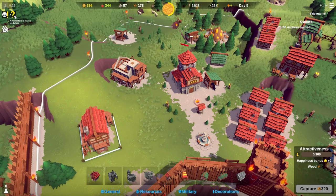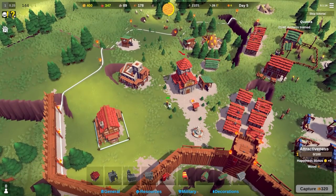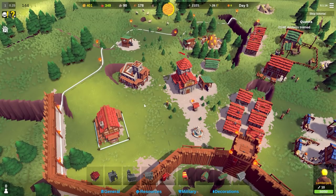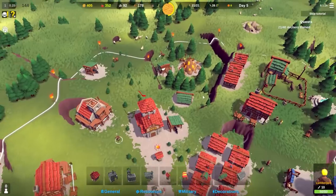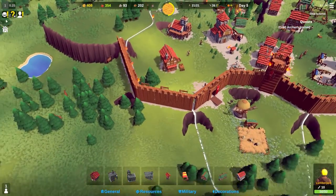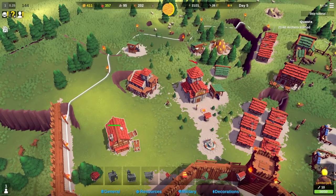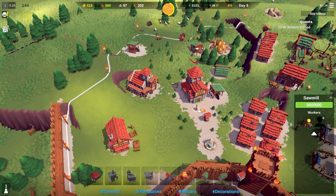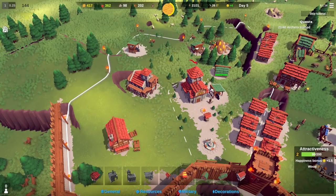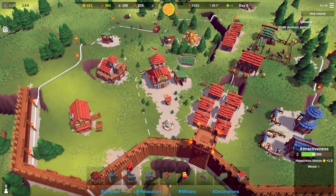There's a worker failing to reach a workplace - a lumberjack seems to be stuck. I'm going to assign them to something else and then reassign them to see if that helps. Yeah, it seems to have fixed the problem. It's an early access game.